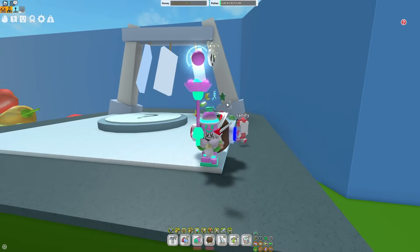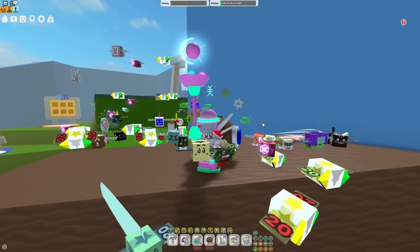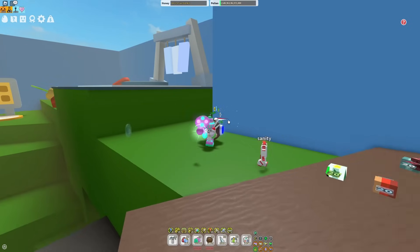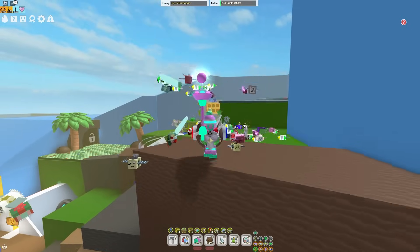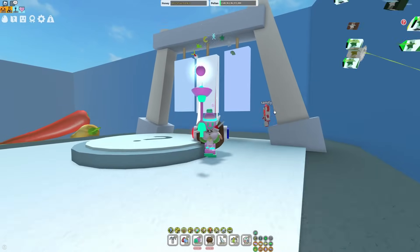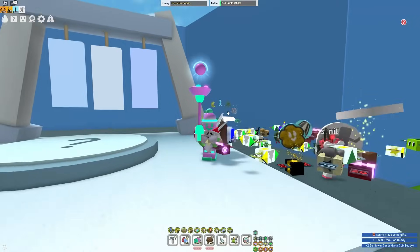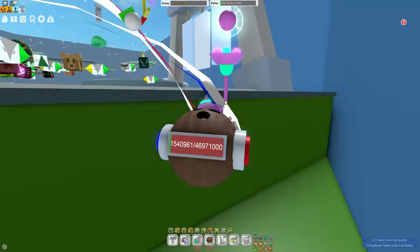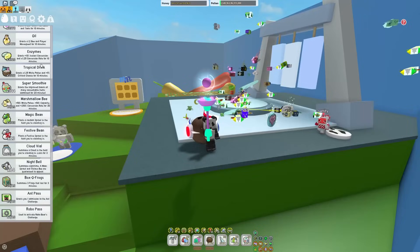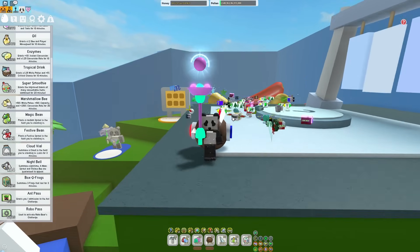Let's say every windy bee you get 6 cloud vials. Most people would think: just do 2 windy bees, then take the 10 cloud vials you get and donate them to the wind shrine. But that's not what you want to do — if you get 6 cloud vials per windy bee, after 2 windy bees you've gotten 12 cloud vials, and 2 of those are just going to waste. So I always recommend donating before you have 10 cloud vials. Don't wait until you hit the max, because at that point you're just wasting them. Try to avoid hitting 10 out of 10 cloud vials at all costs, so you can maximize your chances of getting a windy bee.